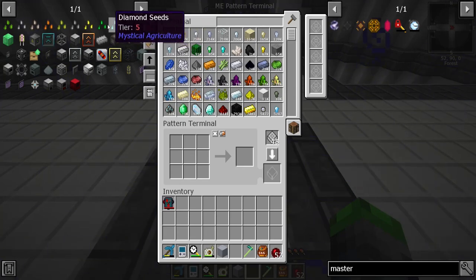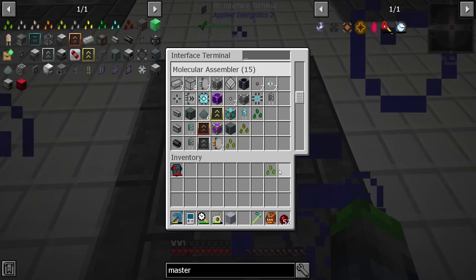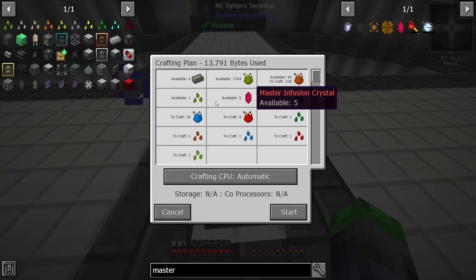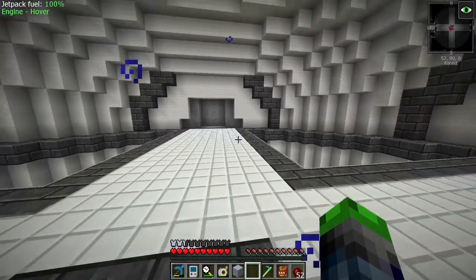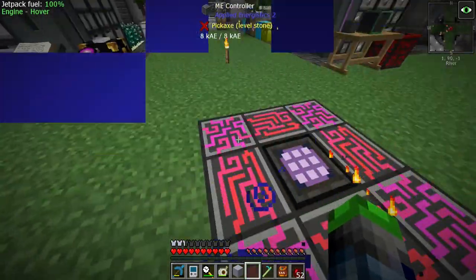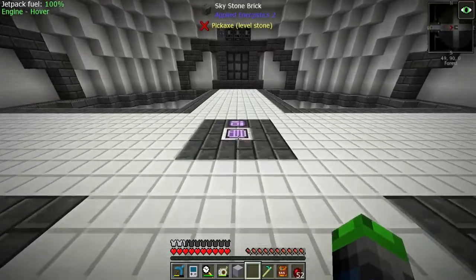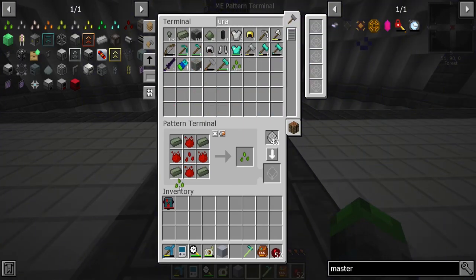Now if we do a recipe for uranium, let's just do this — we should actually be able to craft this. Let's calculate it — we can actually make it. Look at that, it's using only 1,500 inferium for one of these seeds. I only want like a three by three area of all of these. We're going to add another draconic pedestal to one of the corners. Are we done crafting yet? We are — check that out, we have uranium seeds, awesome.